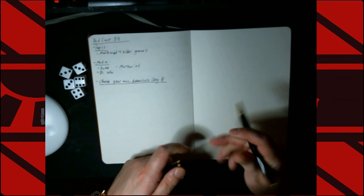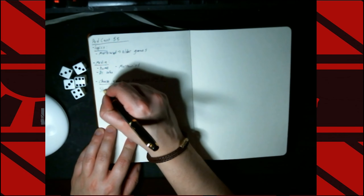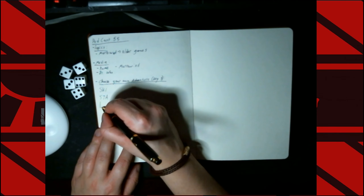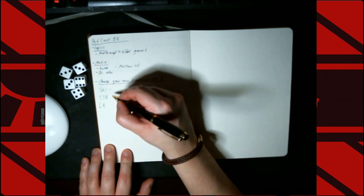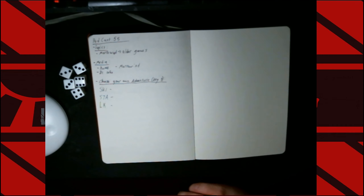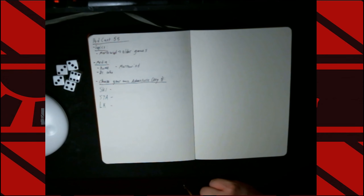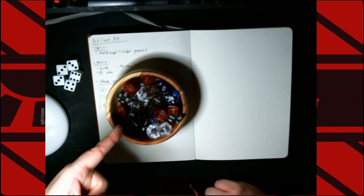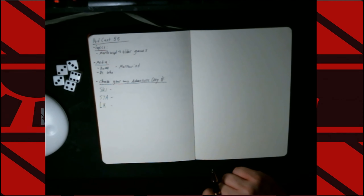First of all, you will need to record your skill, your stamina, and your luck. Each of these will change over time, so I'll give them a little bit of space on the page so you can adjust them. Also, you'll see that Kaiser has some dice next to him. This game is going to involve a lot of dice rolling, and only D6s, don't worry. The setup for his character also requires dice rolling.